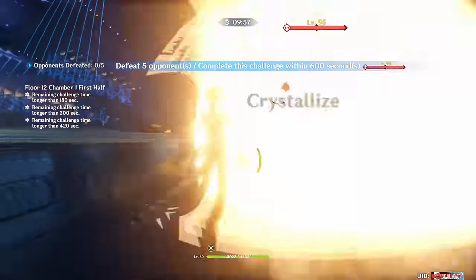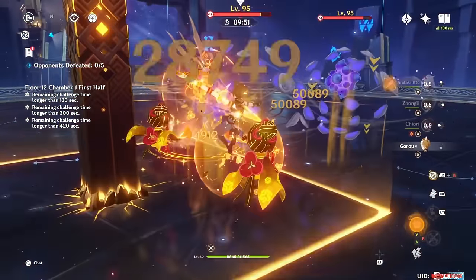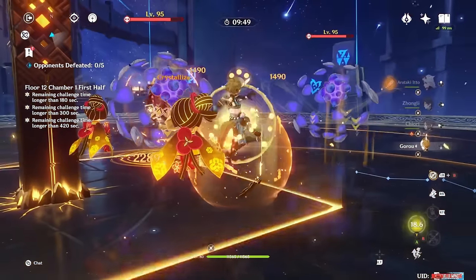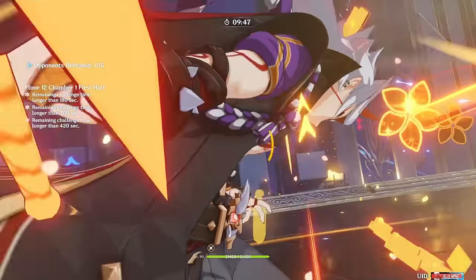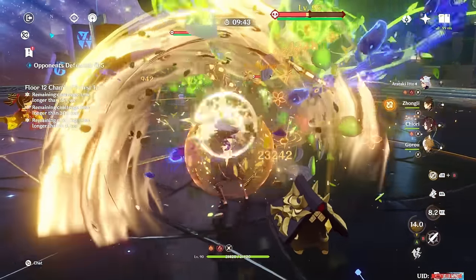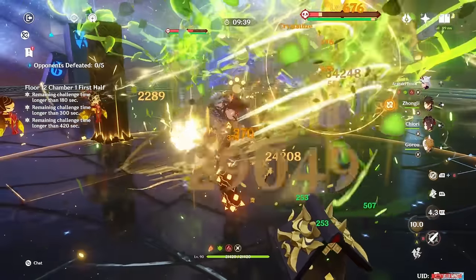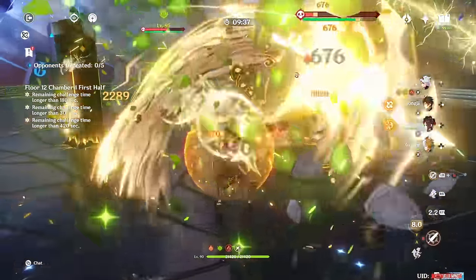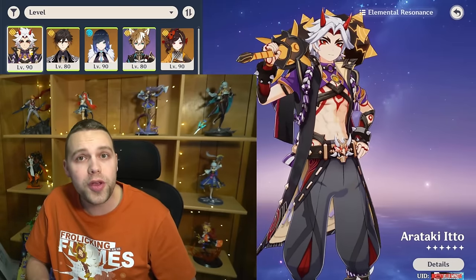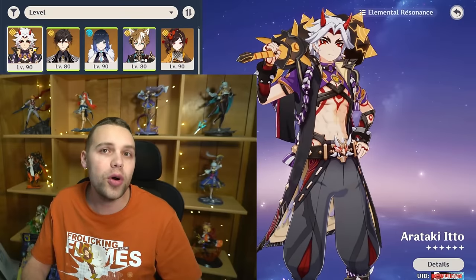Arataki Itto, the Lone Oni, has received a pretty awesome upgrade with the brand new character Chiori. I've been testing him in that team as well as all the other teams I could think of with and without her to find out exactly how good Mono Geo is in the Fontaine meta, to find out if you should wish for him, and how to make the most of him if you do. Welcome to Jello Impact, where we build and test every single character to help you decide who you want to wish for and build.